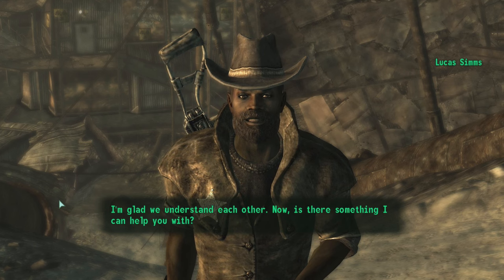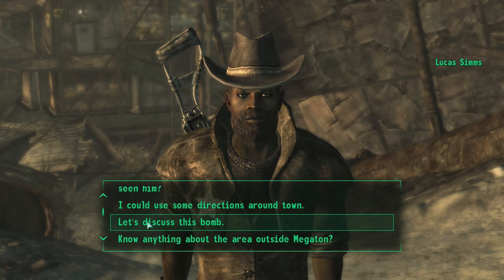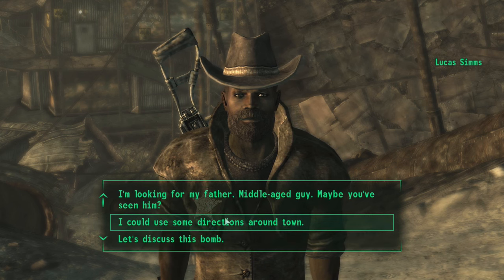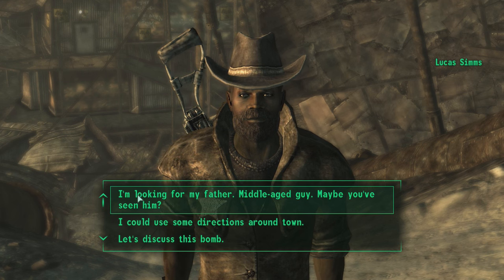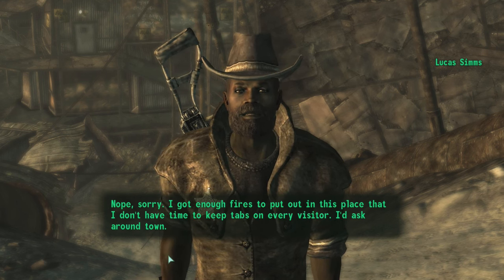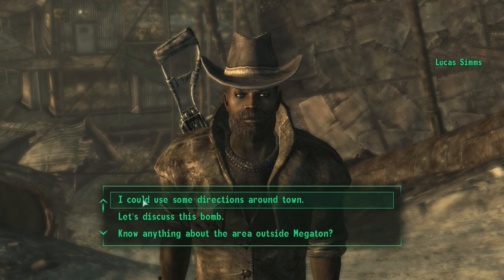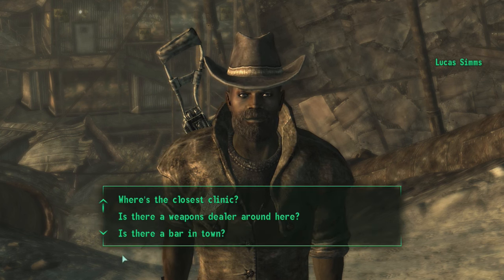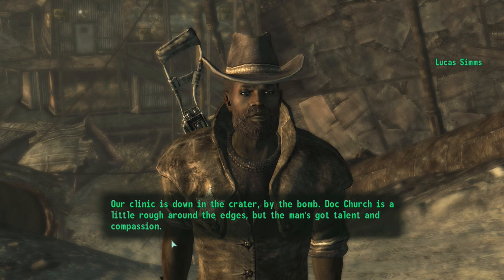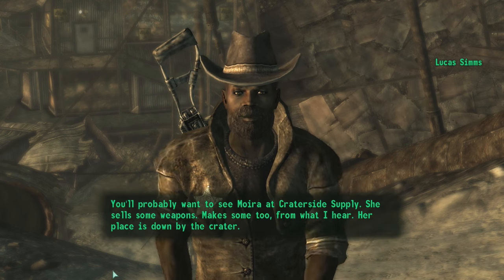"I'm looking for my father - middle-aged guy, maybe you've seen him? I could use some directions around town." Let's also discuss this bomb, and ask about the area outside Megaton. Let me ask about my father first. "Nope, sorry - I got enough fires to put out here, I don't have time to keep tabs on every visitor. I'd ask around town." I guess I will do that. Can you give me some directions around town? "Sure - the clinic is down in the crater by the bomb. Doc Church is a little rough around the edges but the man's got talent and compassion."